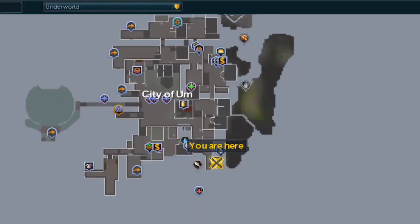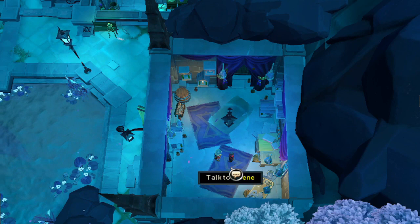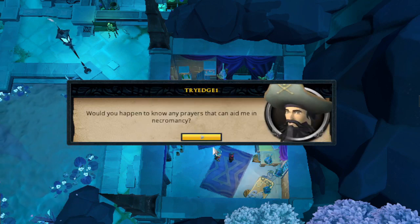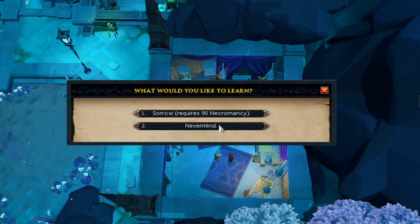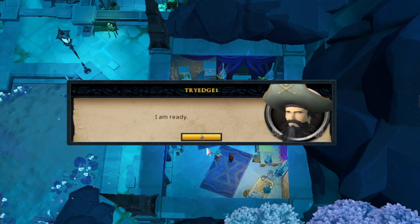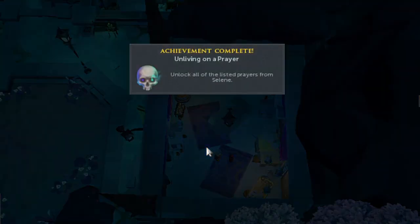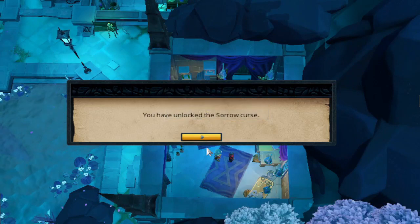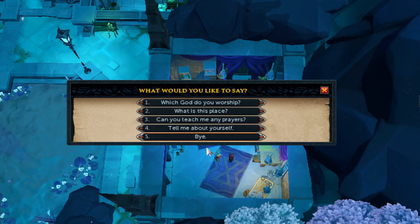Once you are 90 necromancy, go to the chapel at the City of Umm, which is pretty much southeast of the area right by the fishing spot. Talk to Salina and hit option three: 'Can you teach me any prayers?' Afterwards, hit option one to confirm — this requires 90 necromancy and is for 95 prayer. After a little bit of dialogue, you will have completed the Unliving prayer unlock, giving you access to the Sorrow purses and a better XP rate per hour.